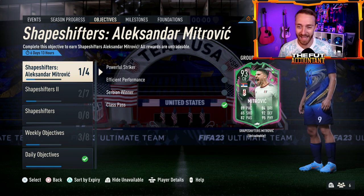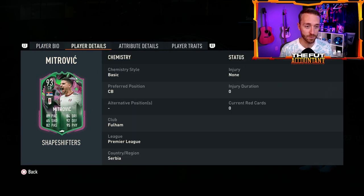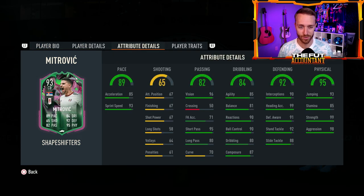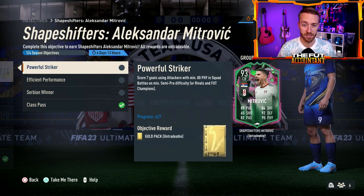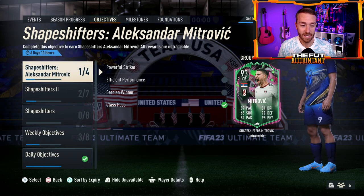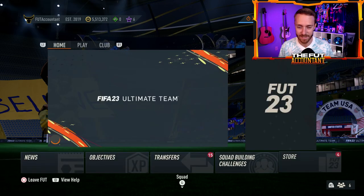Also in objectives, we have a Mitrovic center-back card — 3-star, 4-star, high/medium work rates, 6-foot-2. I noticed he's actually high/medium, which is interesting for a center-back since you usually want that high defensive work rate. He's got 99 strength and heading accuracy — a fun card to earn through an objective. I was even completing this just by playing with a few Premier League cards in my Weekend League team. That's just the premise of this Shapeshifters promo: crazy and fun. Easy grind, and we're a fan of that.